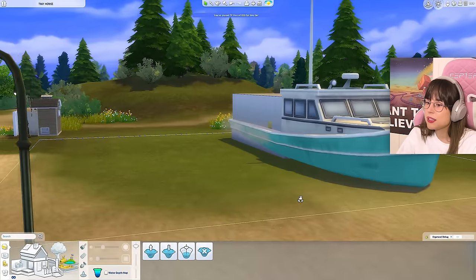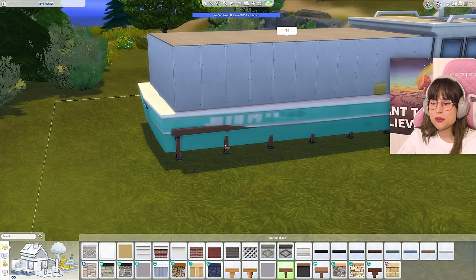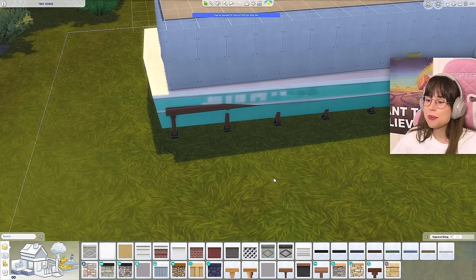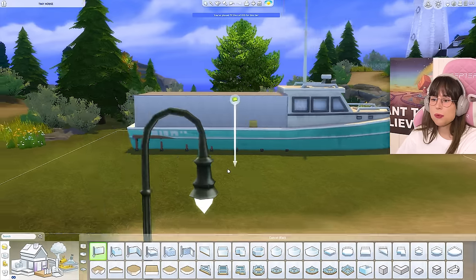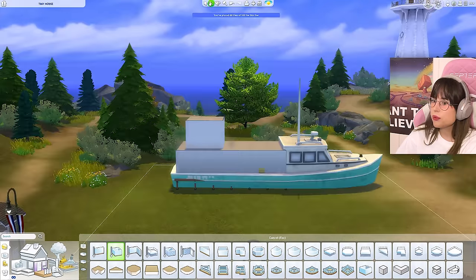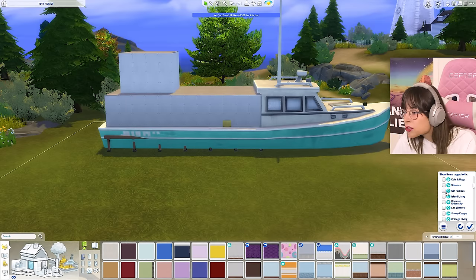What we can do instead is raise it up — that raised up pretty nicely! Then we just have to hide the foundation. What if I put the foundation on some stilts like that? That's ridiculous, but we're gonna hide it up, I swear. Maybe we can have something at the top as well — we have some tiles left. That could be cute! Then we have to make it a little more Brindleton Bay-ish.